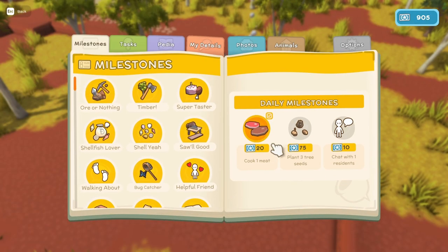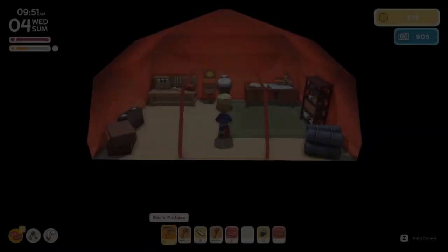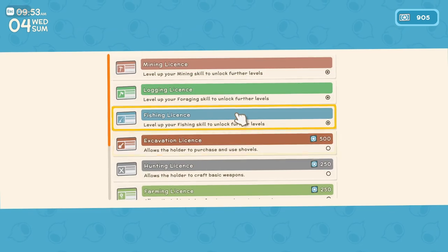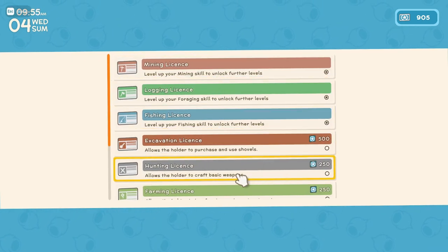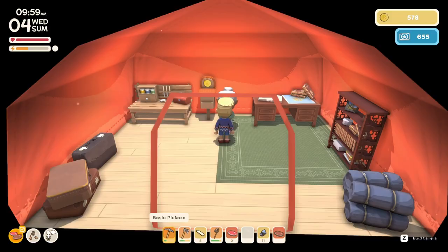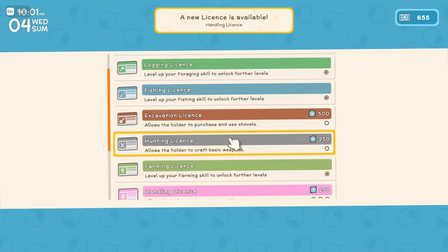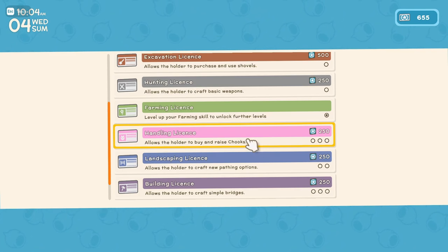One of our dailies - cook one meat, plant three tree seeds, and chat with one resident. Let's go talk about licenses to see if we can start planting seeds. Hello Fletch, want to apply for a license - lot mining, logging, fishing, excavation, hunting, farming. Let's get a farming license going. New crafting recipe - the scythe and grain mill. And a new handling license to buy and raise chooks.